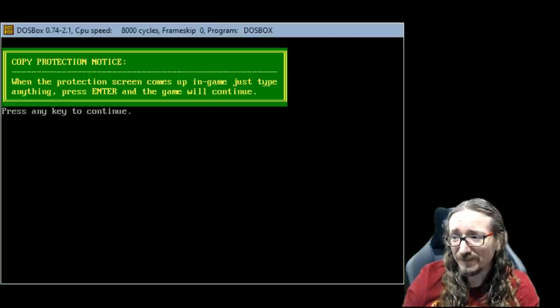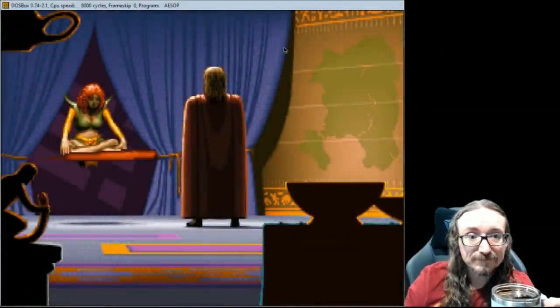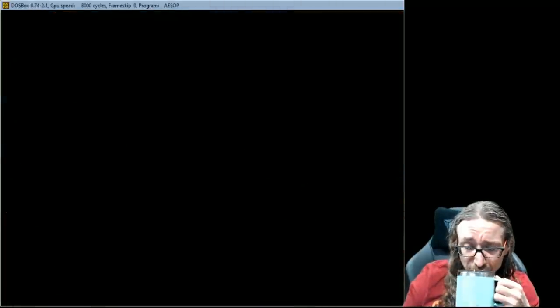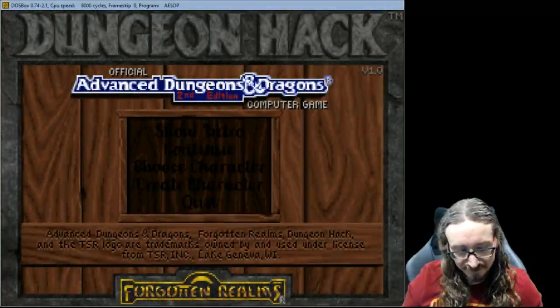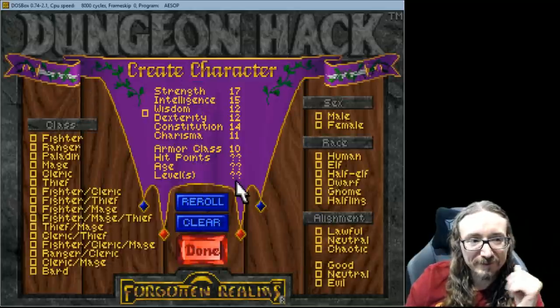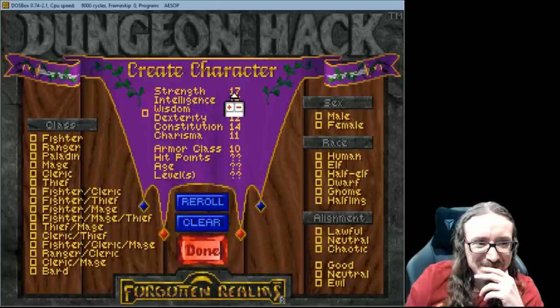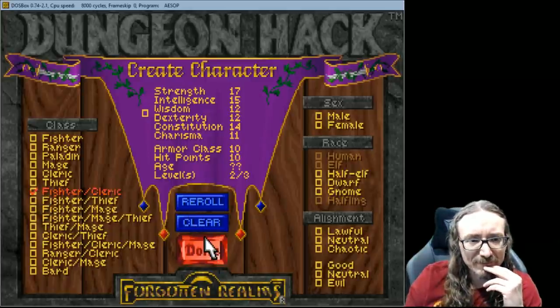It's a nice thing about these early games - it's only a couple seconds to load. It takes longer to sync to the GOG cloud than to load the game. Okay, there's your first lesson: don't go to choose character because you can't back out. Create character - there we go. So it looks like - is this a point-buy system? We can go fighter-cleric, let's go with that.